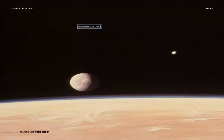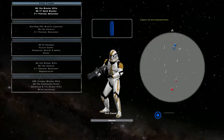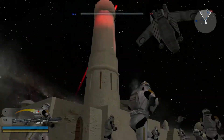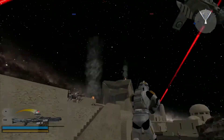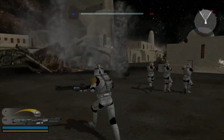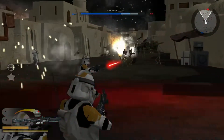Hey everybody and welcome to the next map I'm going to play, which is Tatooine Dusk of War. This is basically a Mos Eisley map set at night with a beautiful skybox and a beautiful backdrop. We've got some spectacular flak and lasers going up into the air, and the initial thing I thought when I saw this — usually I don't like dark maps — but this actually proves that aesthetic; I can find this very, very pleasing.